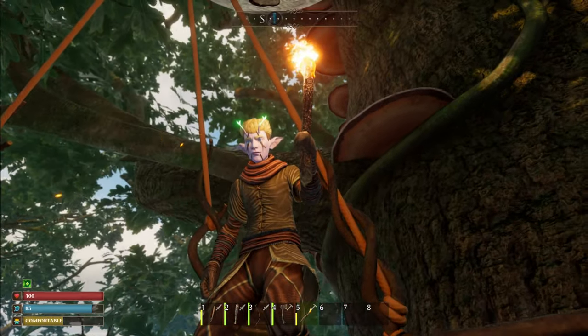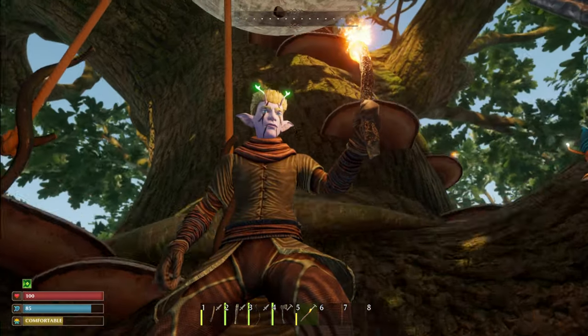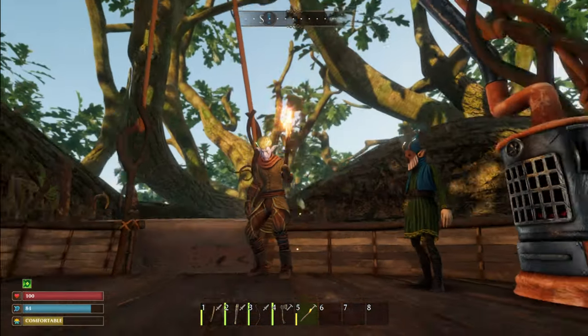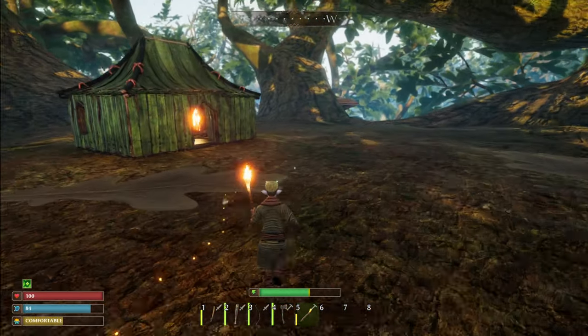If you decide to take this character and join friends, claim a tree in that world and your base will come with you. I hope you found that useful and are enjoying the game half as much as I am. If you did find this useful, like, comment and subscribe for the YouTube algorithm, and stay tuned for more tips, tricks and tutorials for Smalland: Survive the Wilds. Until next time, stay safe and take care.